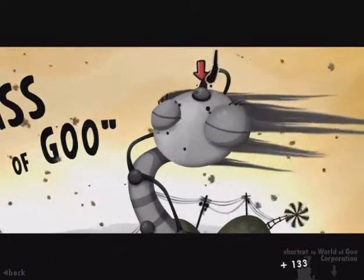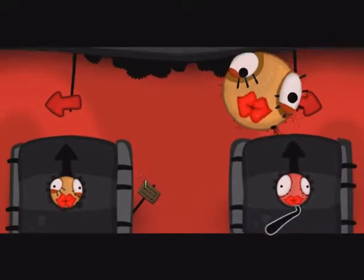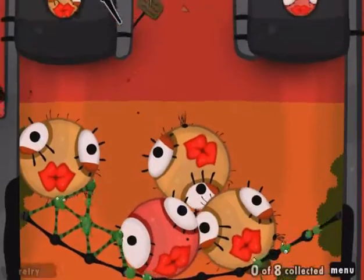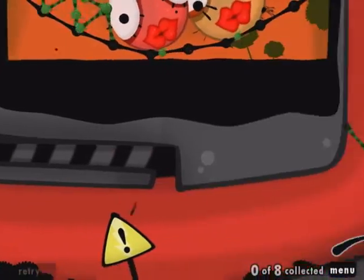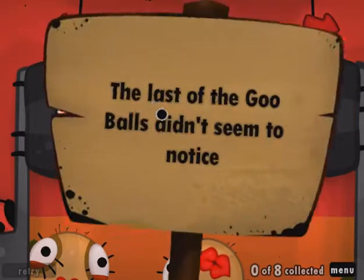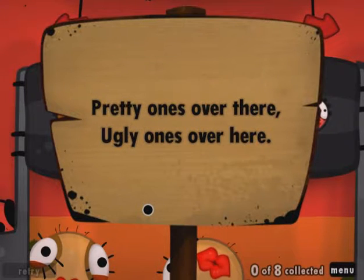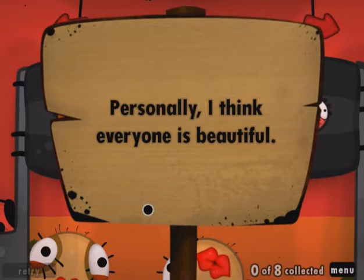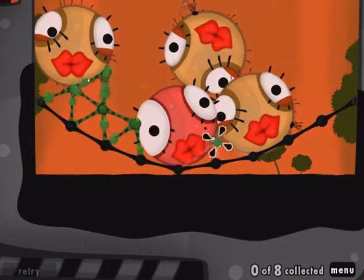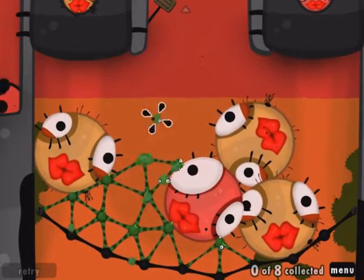Looks like we've come to the height of this Little Miss Goo mountain. Genetic sorting machine — sounds scientific. 'Some balls are prettier than other balls. It's just the way it is.' Are these the prettier ones? We need to sort these out and carry them all over to the sleeping goo guys over here. The last of the goo balls didn't seem to notice they were in some sort of gigantic beauty pageant machine. Pretty ones over there, ugly ones over here. Personally, I think everyone is beautiful. The devastating sign painter.